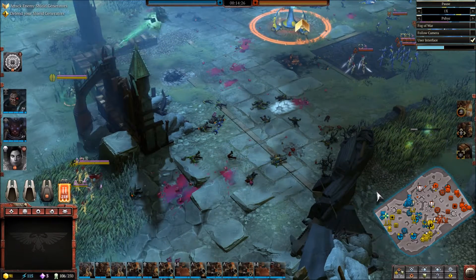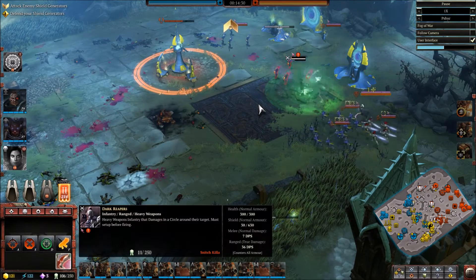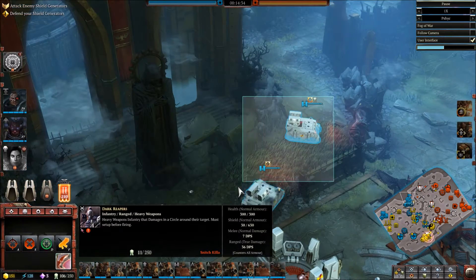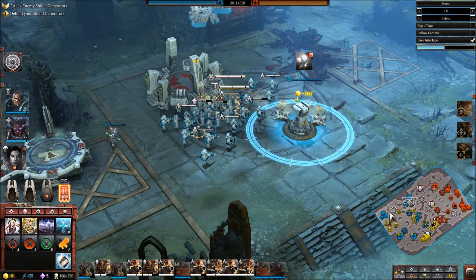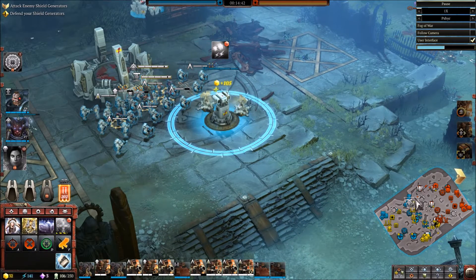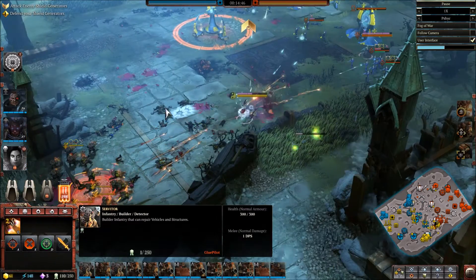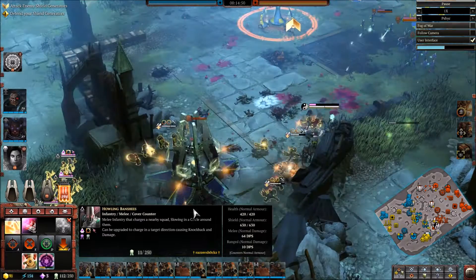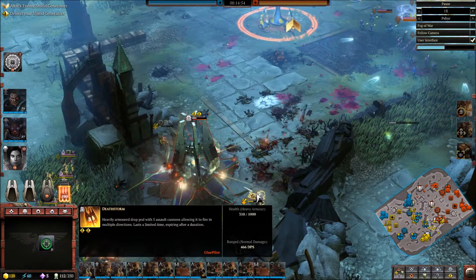Fist of Mork goes off — does it connect? It hits a squad of Dark Reapers but doesn't do too much damage. Our second Whirlwind has now come out. We're utilizing lascannons and heavy bolters at this point after that last fight, and we're still busy reinforcing believe it or not — it has been rough. The allies have decided to push up again, a death storm drop pod coming in with all the tank busters. It killed a lot — this thing did so much freaking damage.